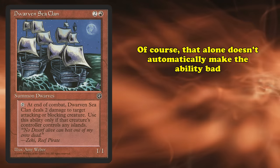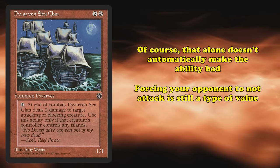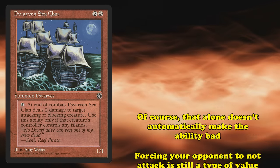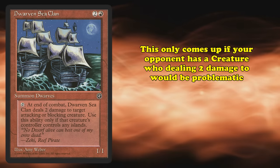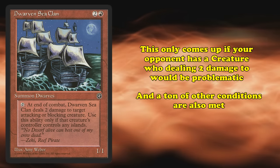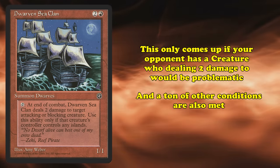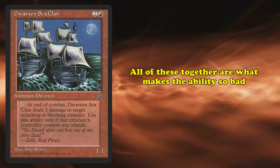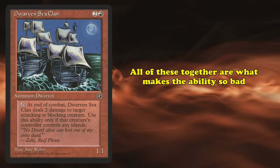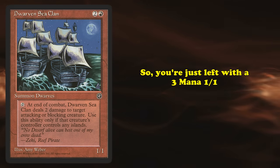The fact that an ability can be played around doesn't automatically make it bad. After all, if you can force your opponent to not attack, that's still a type of value. Of course, this is assuming your opponent has a creature that having 2 damage dealt to after combat would be an issue, and that they don't have a removal spell for Sea Clan, and assuming they have an island in the first place. The stacking of all of these requirements makes it difficult to ever actually use Sea Clan's ability, so you're often left with a 3-mana 1/1 — a putrid rate.